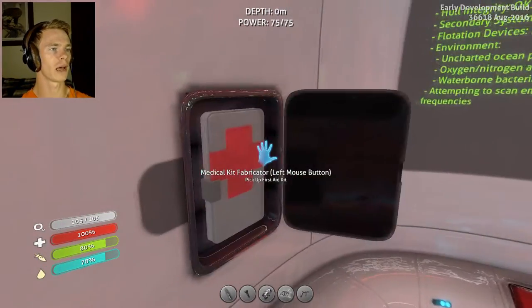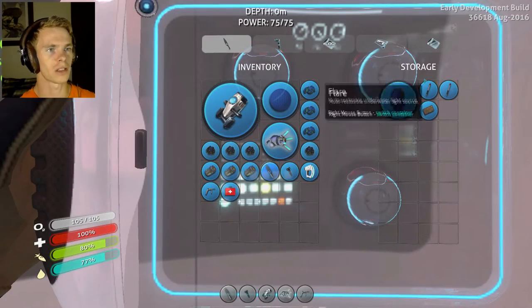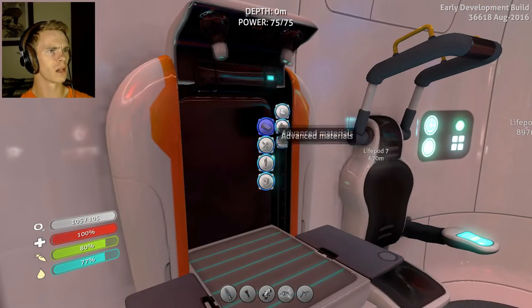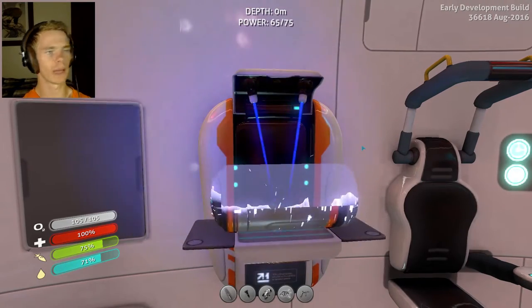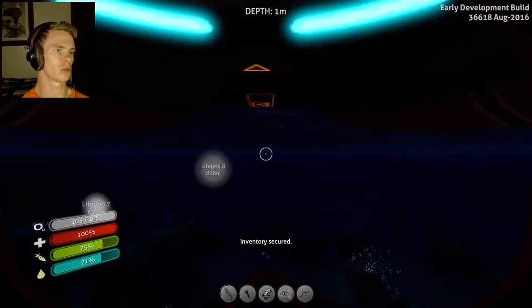It seems like we aren't the only people who had a little issue with the crash landing. But we already saw that the other people died or had a hole in their ship. I was getting a new power cell — okay, there we go. We have a new power cell, so that should be good to go.